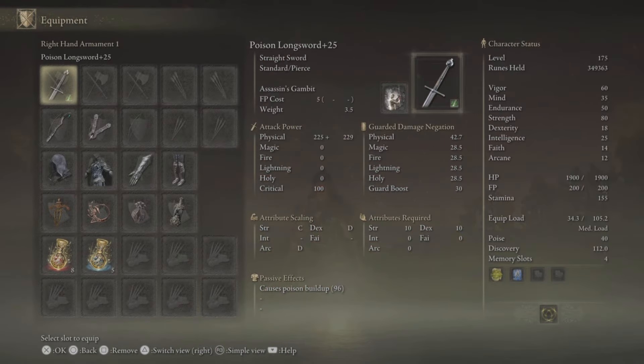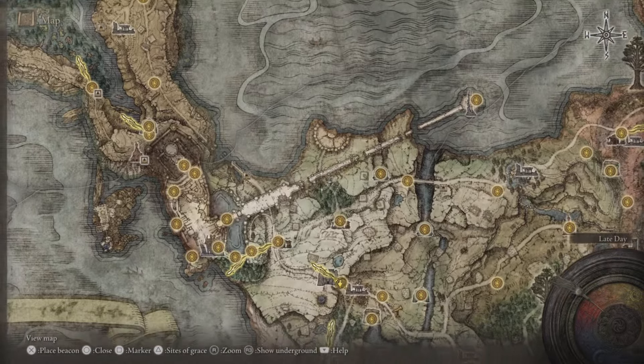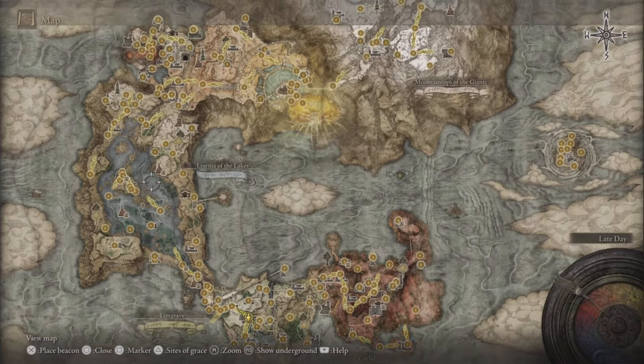I don't know if you can call it a build, but I'm using the long sword and I've got the Assassin's Gambit Ash of War equipped on it. Assassin's Gambit makes you really, really stealthy and quiet for 30 seconds. It's an Ash of War which you can purchase from Knight Bernal at the War Master Shack or wherever you find him in the game.